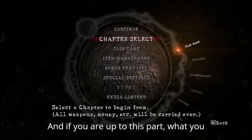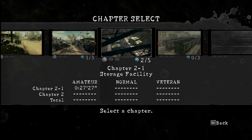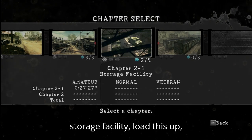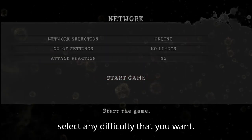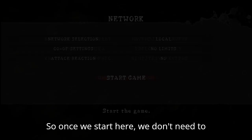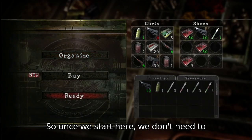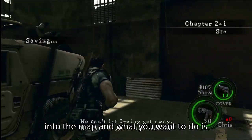What you want to do is go to Play Game. If you are up to this part, go over to Storage Facility, select any difficulty that you want. Once we start here, we don't need to go into anywhere in here, so we just go into the map.